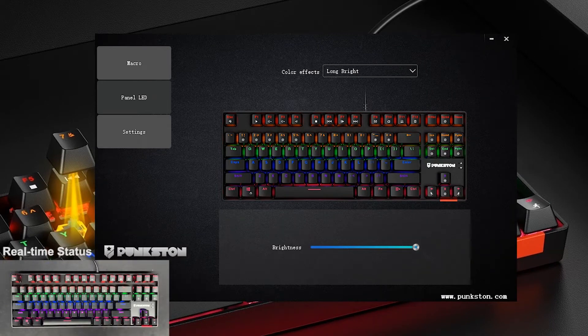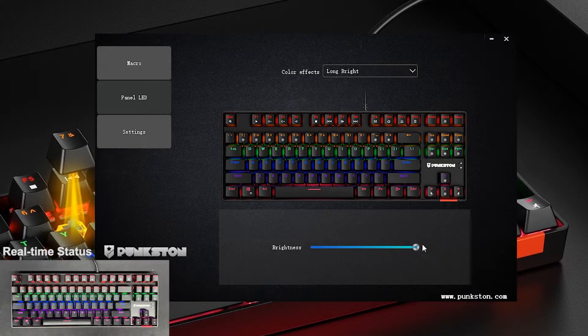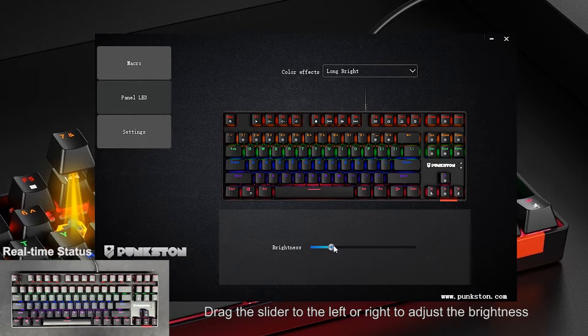LED setting. Long Bright Mode. Drag the slider to the left or right to adjust the brightness.